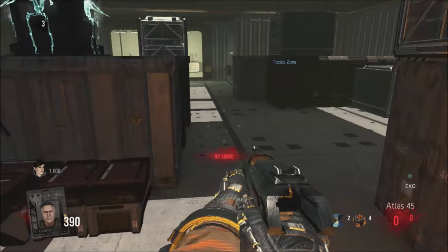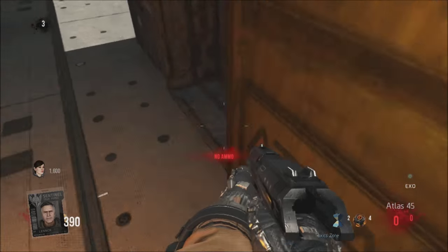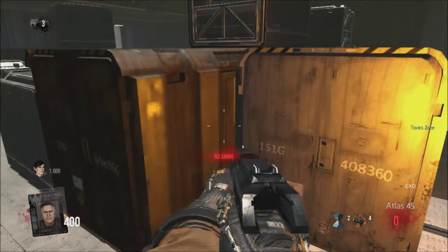Alright guys, this is the Easter egg guide for Advanced Warfare Exo Zombies. This Easter egg is reasonably easy yet also very hard — it's more time consuming than anything. It's not exactly that hard, except the plinko machine is definitely a struggle.